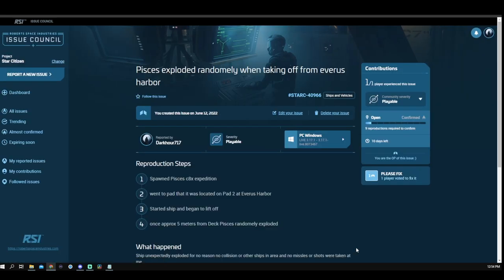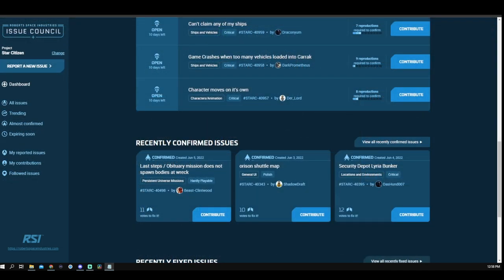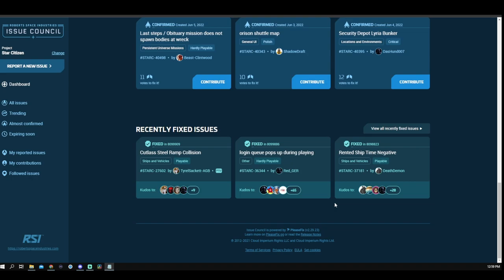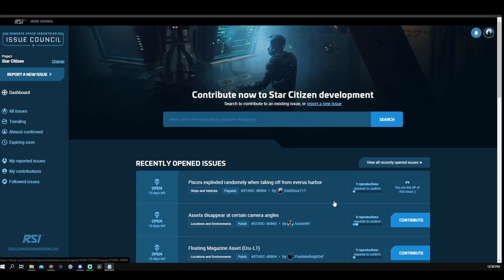Once your report is submitted or you've contributed to another player's report, you can see its status on the side and how many others have contributed. People can also leave comments on reports, but contribution is key. It takes nine additional contributions for an item to be confirmed on the main Issue Council dashboard, which shows recently confirmed and recently fixed issues. Even after confirmation, keep contributing — the more contributions an issue receives, the higher it goes on the fix priority list. The highest-contributed issues get the most attention, as it signals what is affecting the largest population of players.